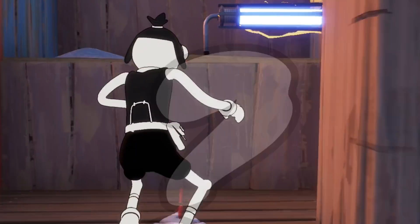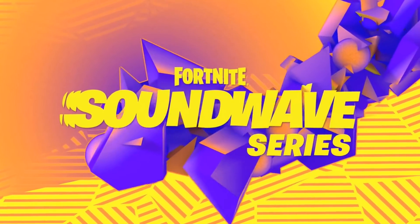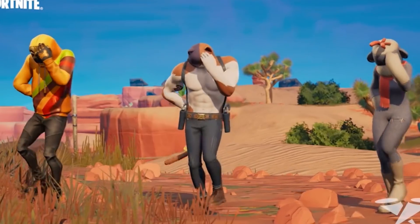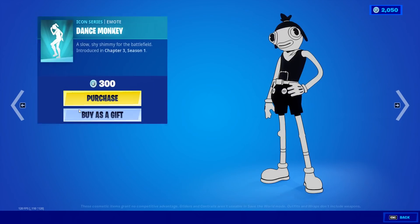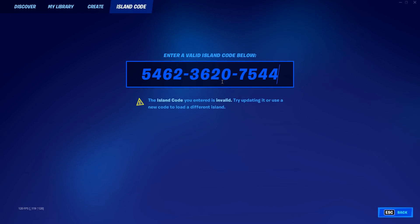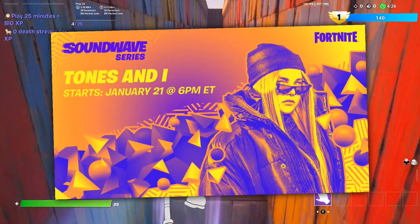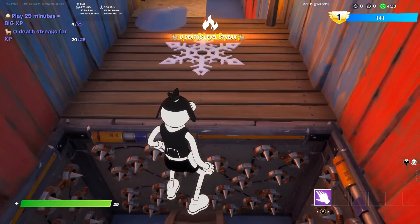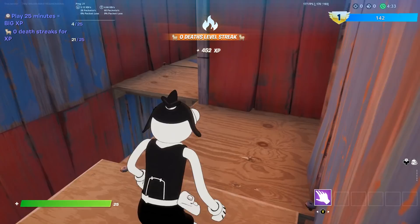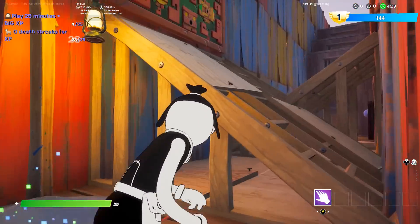These coins are for the Soundwave series, which will start out with Tones and I — a music artist who sang Dance Monkey, which you may also know from the emote released in the item shop recently. Apparently there's going to be a creative map, and they even gave us the code, but it didn't bring me to any map yet because it won't launch until tomorrow at 6 p.m. Eastern Time. Once we get into that map and watch the show, we'll be able to get the spray, and watching it a second time gives 55,000 XP.